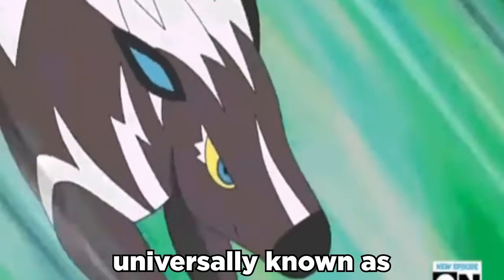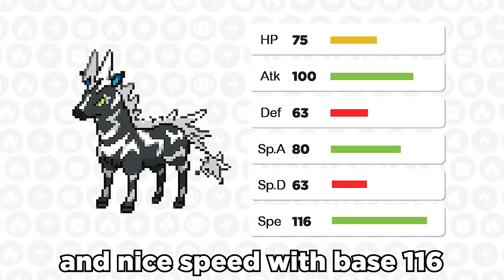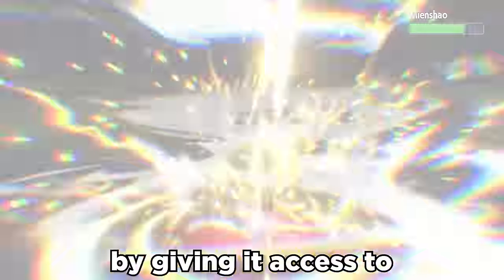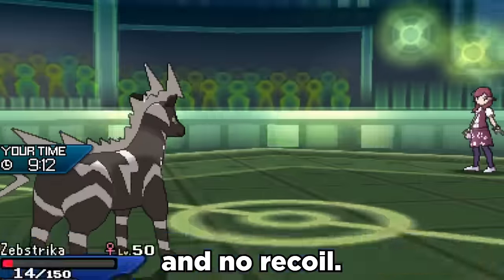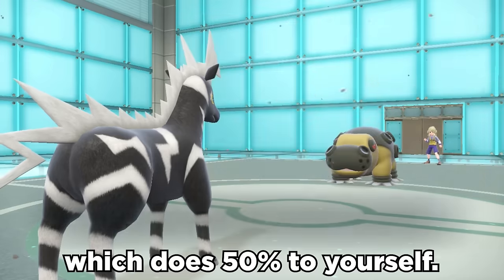Zebstrika is pretty universally known as bad competitively. It's got solid attack and nice speed with base 116, but it's frail and lacks good setup and movepool. But Gen 9 buffs Zebstrika by giving it access to Supercell Slam, which is a strong 100 power physical electric move — stronger than Wild Charge and no recoil, unless you get the miss or hit a ground type, which does 50% to yourself.